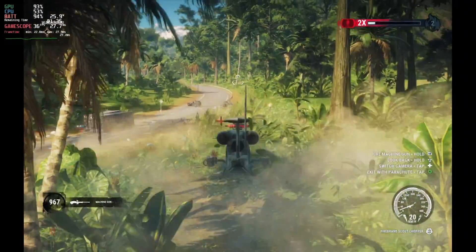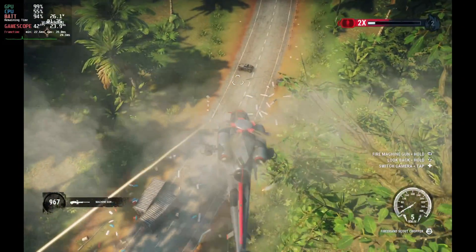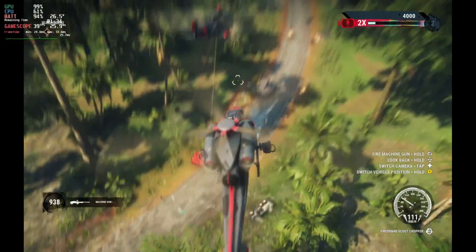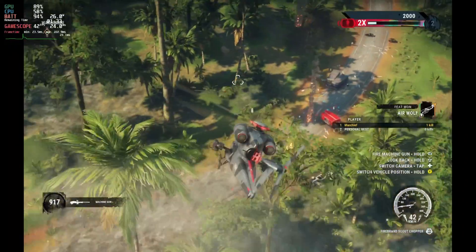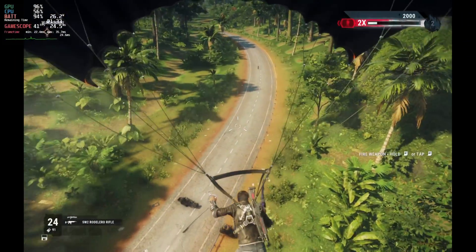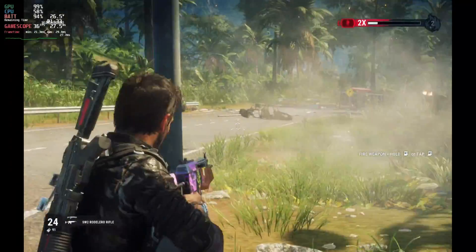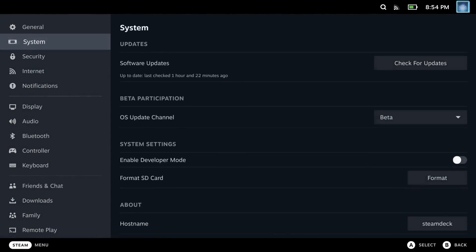Very briefly: FPS — frames per second — is how quickly a game can output the image to your screen. Hertz, or refresh rate, is how quickly your screen can actually update so you can see it. For example, you could have 100 frames per second in-game, but if your refresh rate like the Steam Deck screen is only 60 hertz, you're not going to see 40 of those frames every second. Therefore you may as well turn VSync off and cap it to 60 FPS to get matched frames.